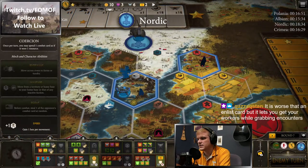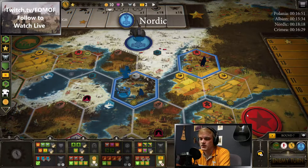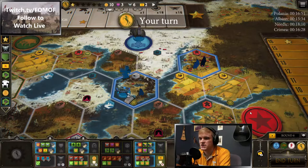Another produce out of Nordic. The factory card is worse than the enlist card, but it lets you get your workers while grabbing encounters. One card I like that a lot of people talk bad about is the one-card-for-three-resources one. I like that on Industrial and Innovative because you can grab an encounter, get metal, then turn around, produce, get workers and a mech.